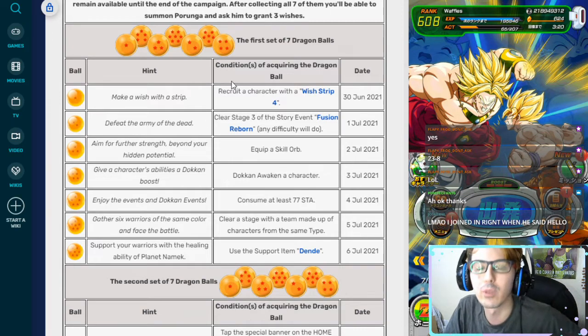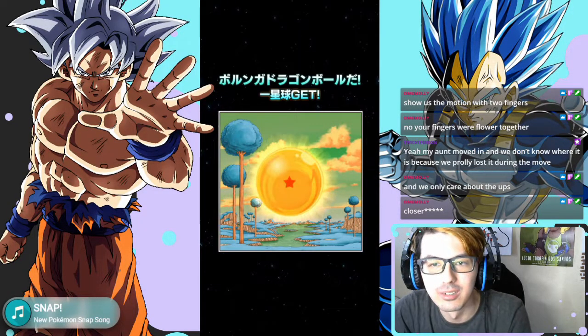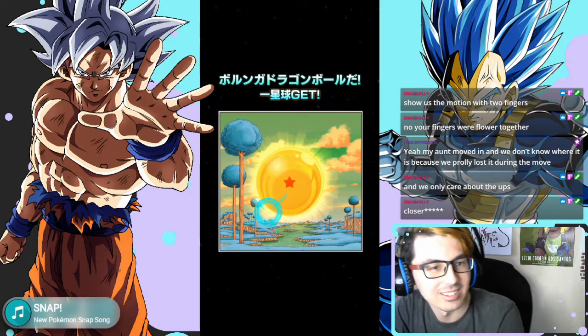The first one for the first set of Dragon Balls is make a wish with a strip. That just means go to the Baba Shop, use one of your wish strips and recruit a character. Super easy — you do that, you get the first Dragon Ball.